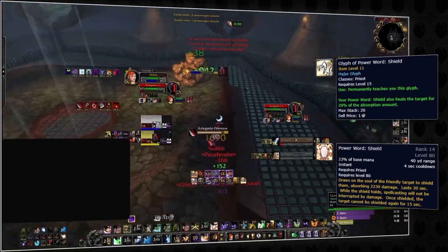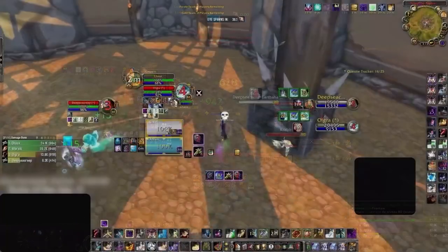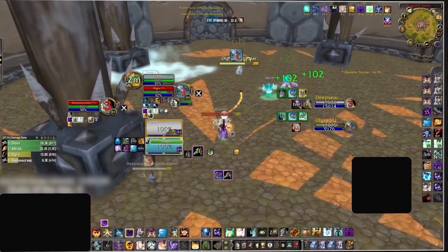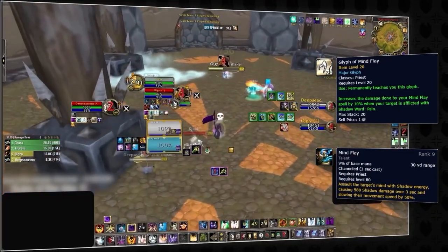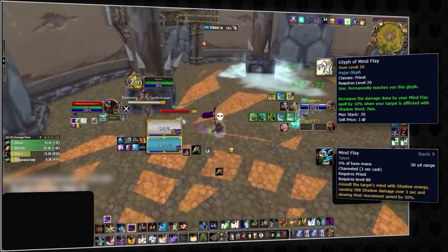Glyph of Power Word: Shield adds extra healing to your Power Word: Shield, which is great for that added bit of sustain and survivability. Alternatively, if you're playing with a healer or just want a more aggressive option, then look no further than Glyph of Mind Flay. This just buffs the damage of Mind Flay by 10% whenever you have Pain on the target, which should always be the case.